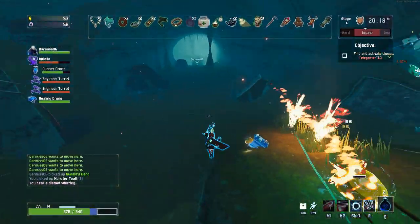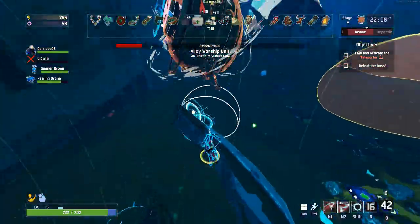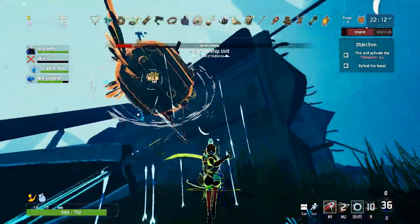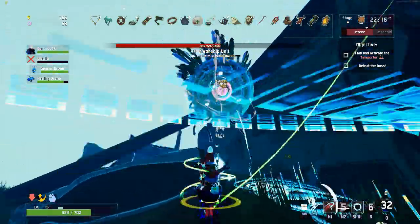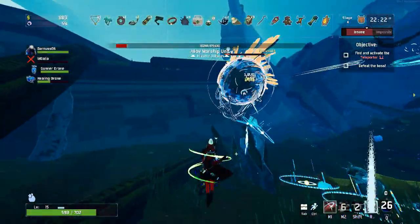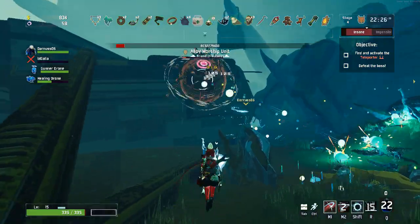The boss is pretty tanky — it's a unique boss to this scenario. You have to attack him when his shield is down, as he has a shield that goes up periodically, so you have to time your chance to strike. Once you beat him, you will get a red tier item — I believe it's the same one every time. More importantly, you will then unlock Loader.